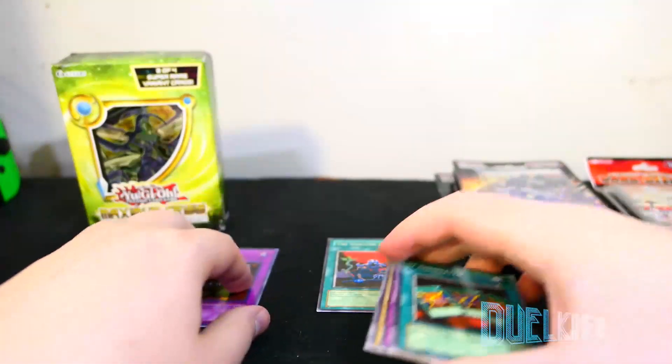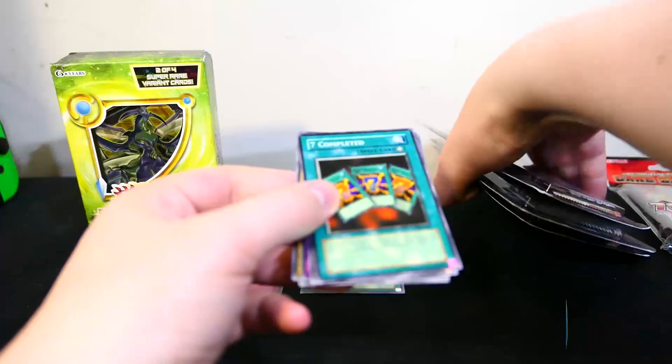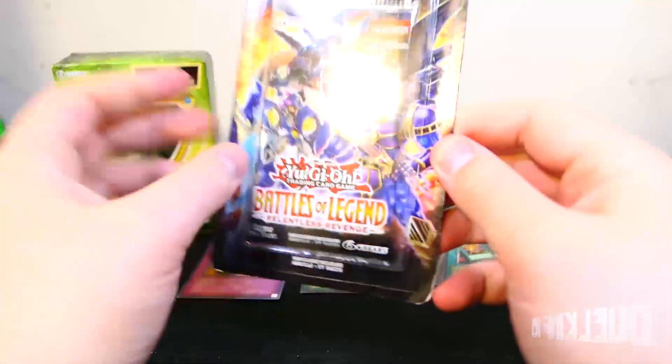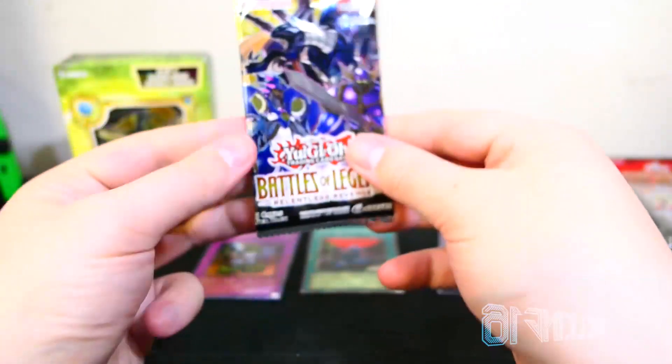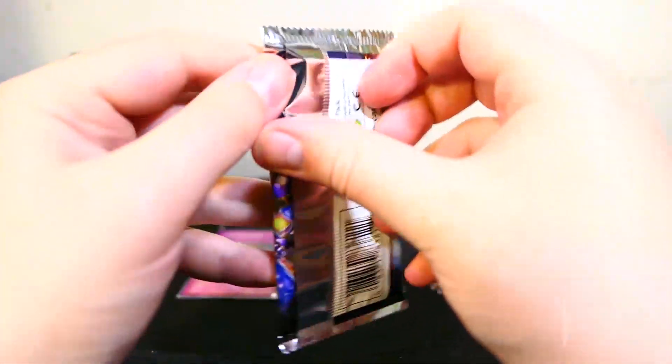Shallow Grave — that's awesome. All-Seeing White Tiger, Time Seal, Science Soldier, and Seven Completed. Cool. Let me rearrange that... alright, I guess we should open up these boosters. First pack of Battles of Legend: Relentless Revenge.